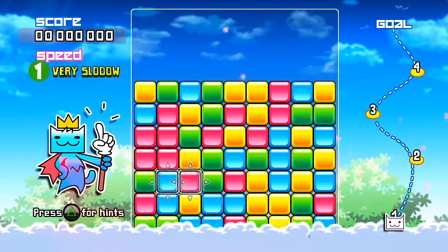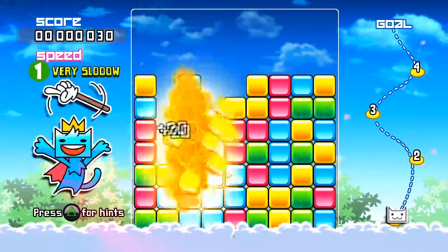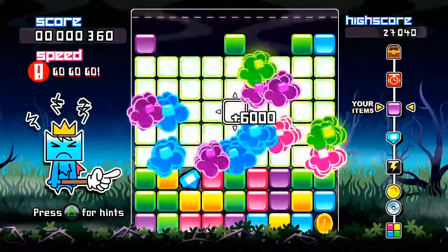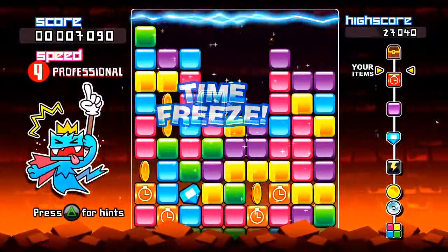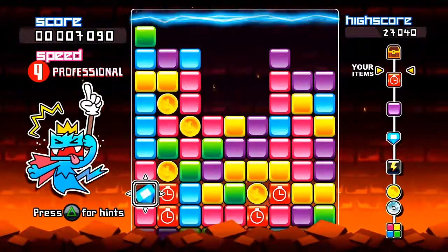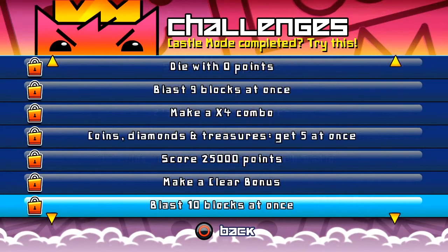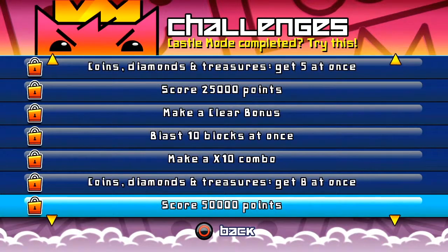Then comes Swap, a match-four game where you must clear blocks before they reach the top of the screen. Combos, bonus blocks, power blocks, and time freezers will help you make the most out of your skills to escape critical situations throughout the five worlds contained in the game. And once you're done with the walkthrough, there are still a number of things waiting for you in challenge mode.